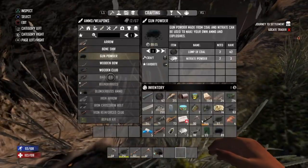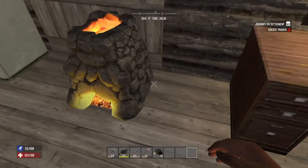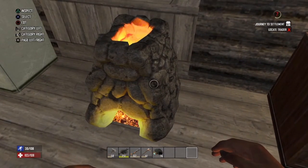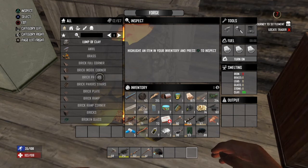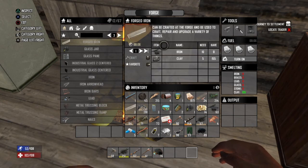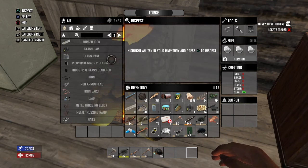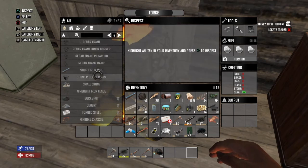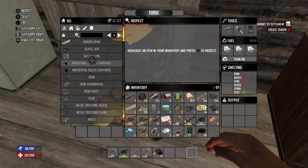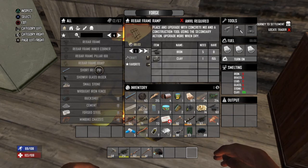You need nitric powder. So if we head back to my house — okay, now that I'm here at my forge, let's start with forged iron. Yeah, you need iron and clay. Then for the iron pipe you need clay and iron, so they're kind of like the same — actually I think they're the exact same recipe.